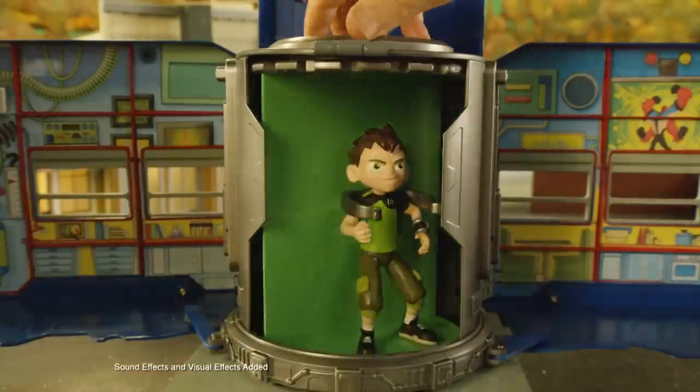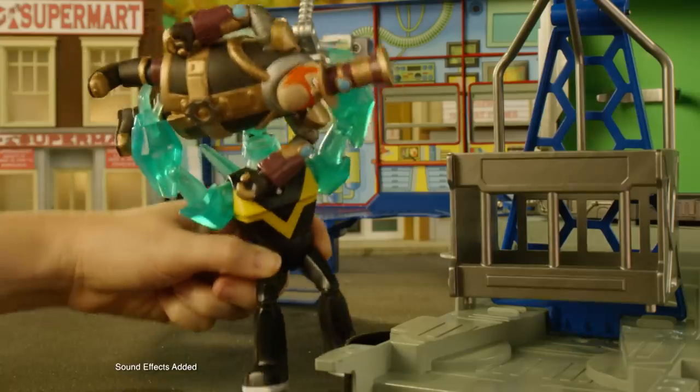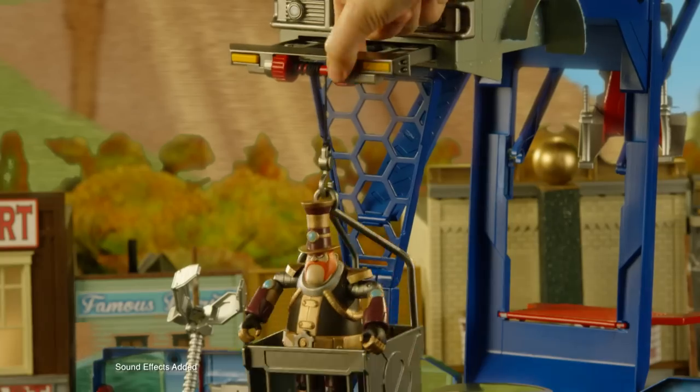And when they attack, Ben transforms to become Heat Blast. Diamond Head fires the Plasma Launcher. Forearms is real handy with the Capture Claw. And the last bad guy gets scratched in the Alien Invader.